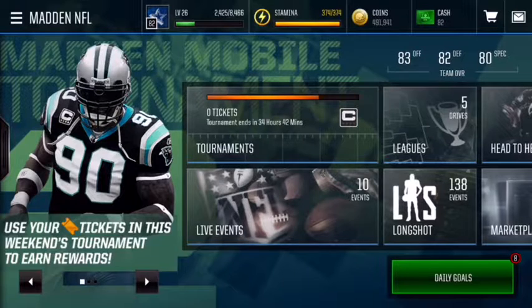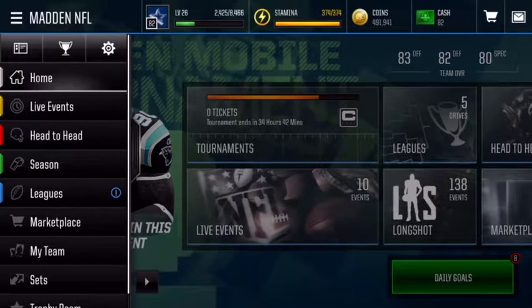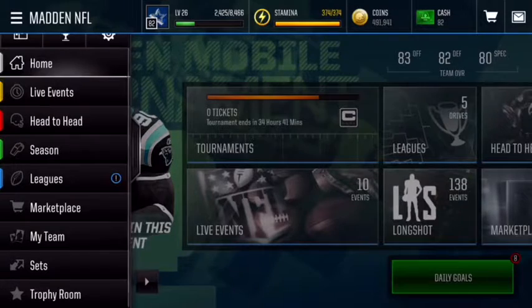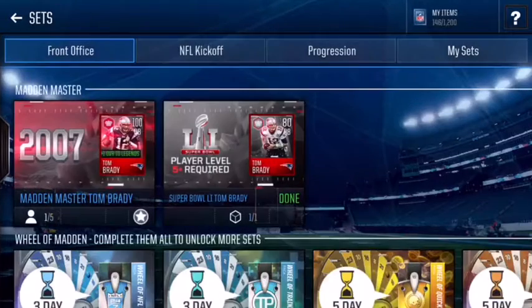What's going on guys, it's your boy Mr. Spoons from Spoons Gaming. Today, as I promised in the episode earlier — a card will be appearing right now so go check that out after you watch this video. Today we are going to be getting the 82 overall offensive guard from the Power Line promo.